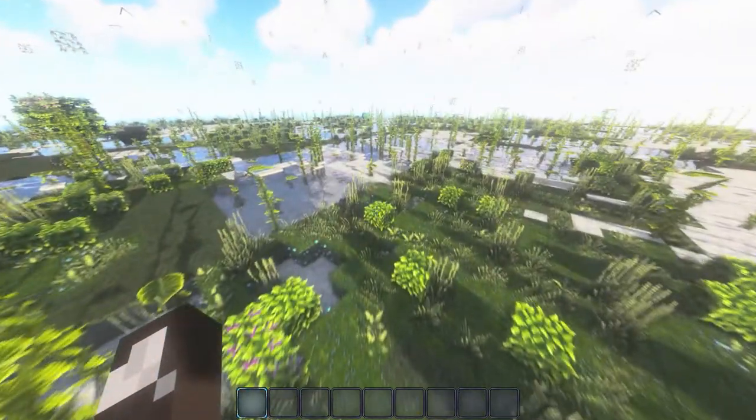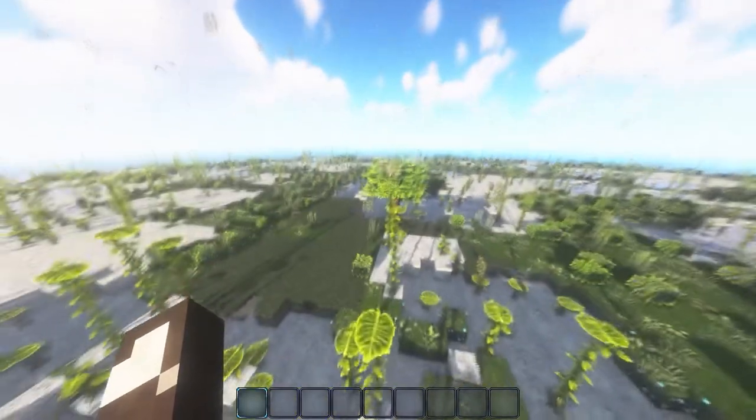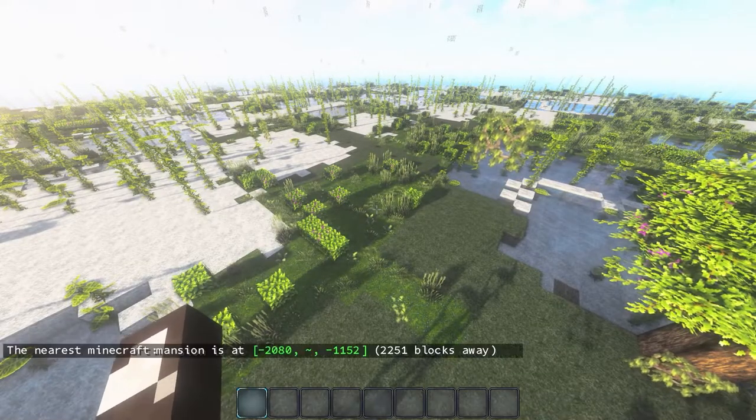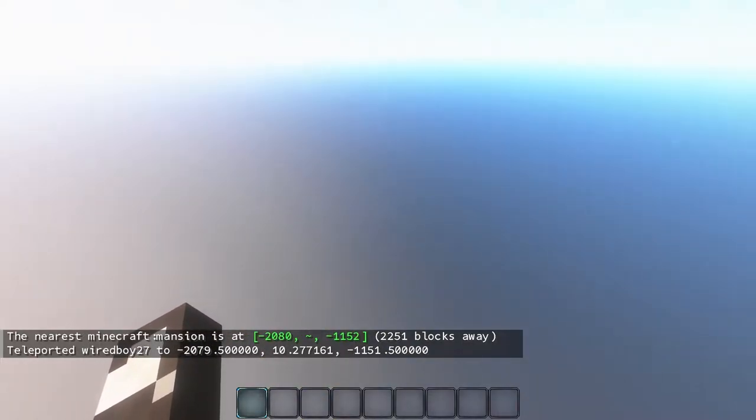Let's take a look and see what's actually happened here. We've got vines spawning in the air - I did see that was a problem. But what it basically does is, for instance, if I want to find anything, let's go to the mansion. It spawns everything, but it's just a super flat world.